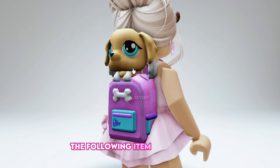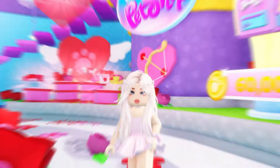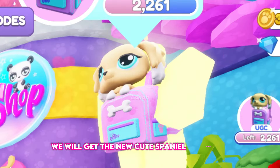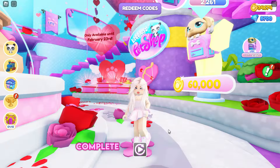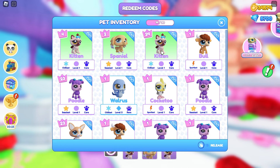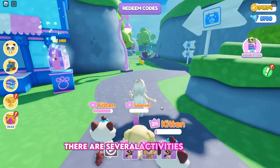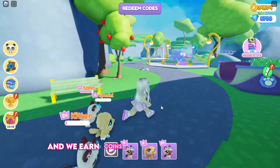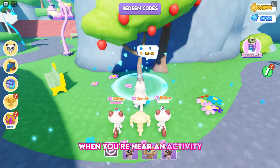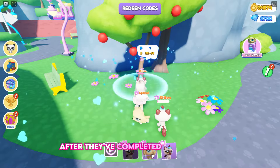The following item is a very cute backpack with a puppy popping out of it. Search for and join Littlest Pet Shop. In this game, we will get the new cute spaniel backpack for 60,000 coins. Complete the game's tutorial, then equip some pets — you can equip a maximum of three pets. Now let's go to Acres Park. There are several activities we can assign to our pets, and we earn coins when they complete them. When you're near an activity, click on your pets to let them play, then collect the coins after they've completed their activity.